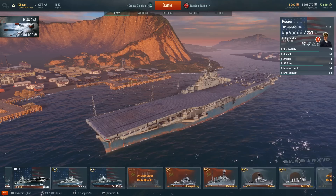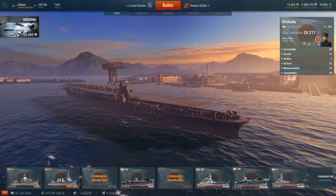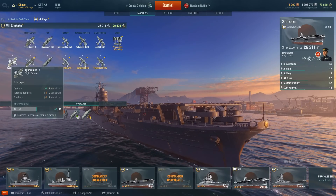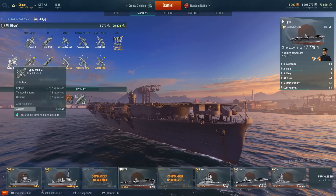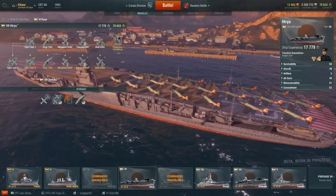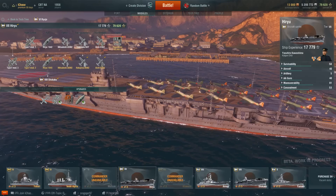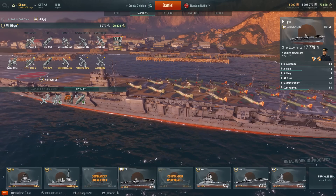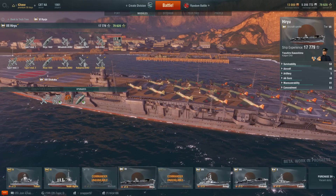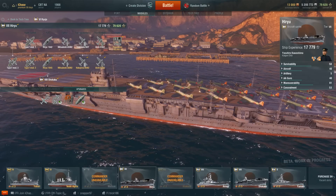In terms of balance setups, only the Shokaku really has a balanced setup where you have fighters, torpedo bombers, and dive bombers in roughly equal numbers. The Hiryu has something very similar — a 2-2-2 setup. Japanese carriers' balanced setups are okay on paper, but in battle they're not that useful. They're only really good against lower tier carriers at tier 6 or 7. If you run against an equivalent tier USN carrier's fighters, your Japanese fighters might as well say goodbye — they get chewed up and spat out so quickly there's not much you can do.